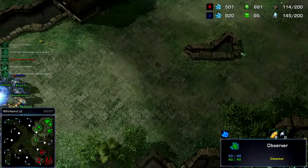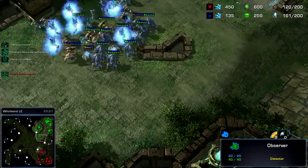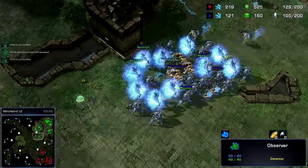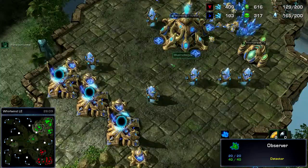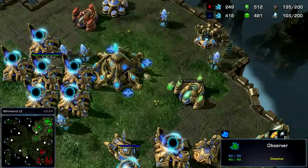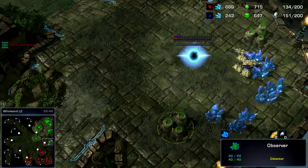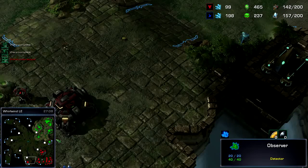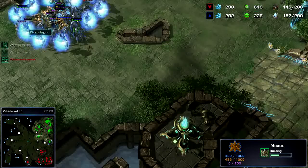I move back rather than engage the planetary — not at the moment. I'm kind of getting broke; I only have one mining base and I decide to swing more probes back over here. He's barely taken that expansion, and the reason I took this base is because my army is sitting right here, so I can move back and forth pretty easily.